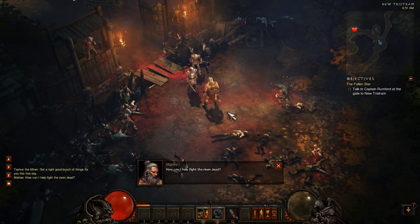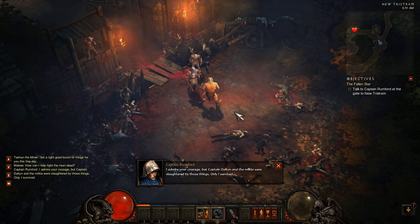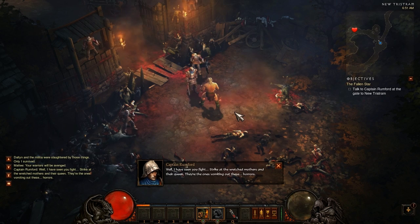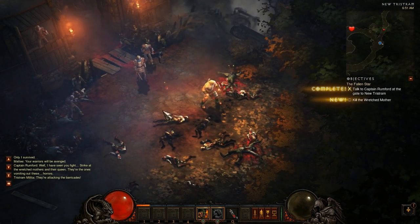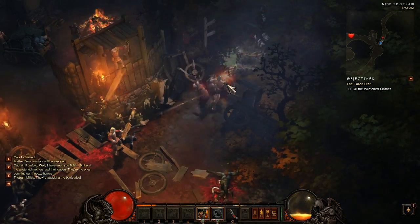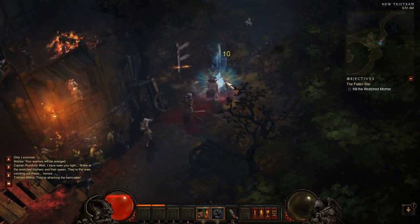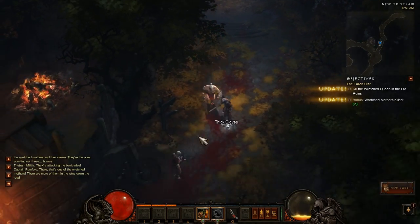'How can I help fight the risen dead?' 'I admire your courage but Captain Dalton and the militia were slaughtered by those things - only I survived.' 'Your warriors will be avenged.' 'I have seen you fight. Strike at the wretched mothers and their queen - they're the ones vomiting out these horrors, they're attacking the barricades.' We're gonna kill some wretched mothers. Oh man, just had one of the ancients - that's cool! 'There are more of them in the ruins down the road.'